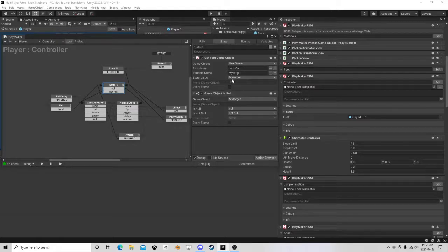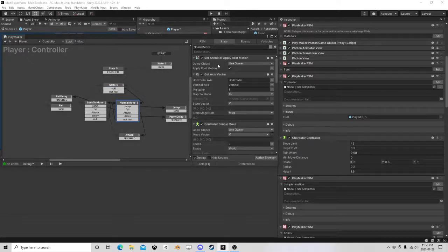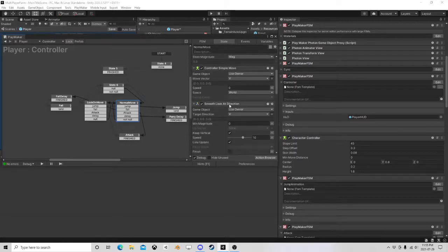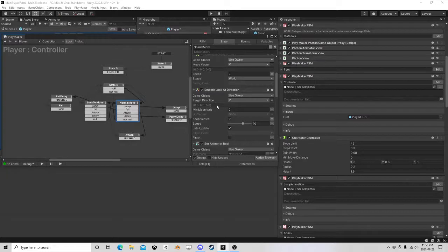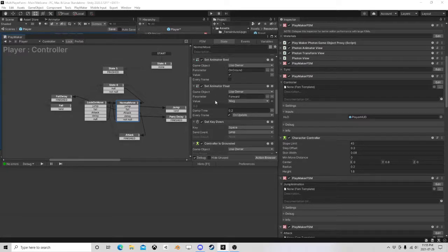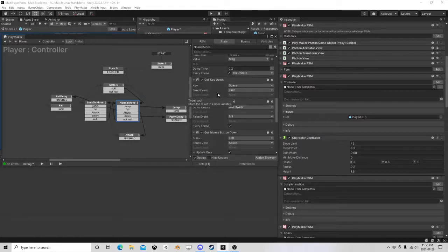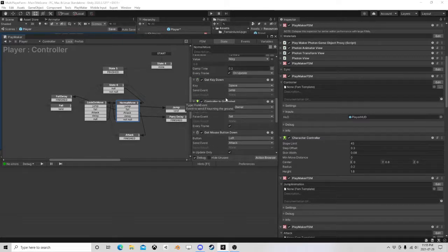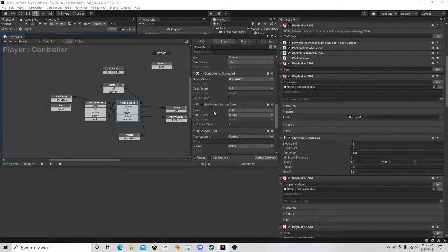It looks to see if we have a target — obviously in the beginning it'll be null — so we go to normal move, I turn on root motion, and do a simple move. I look at that direction, set animator bools and floats. I check for grounded so you can jump and fall — that's all working, I should have shown that too but I didn't. We have a jump key and an attack key.